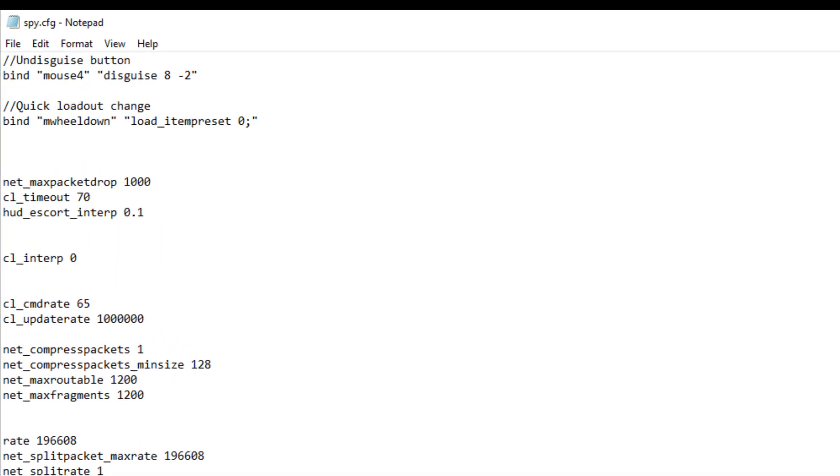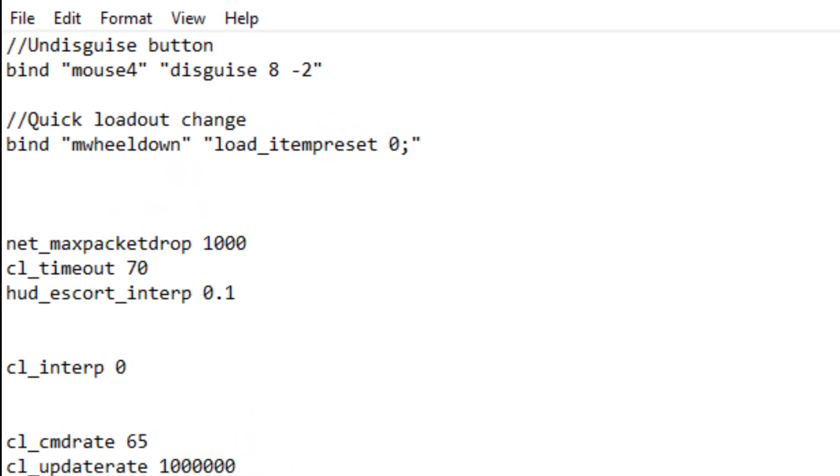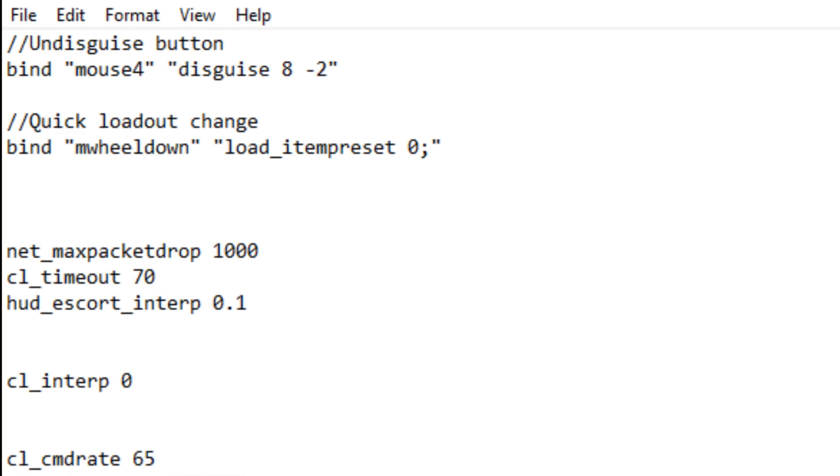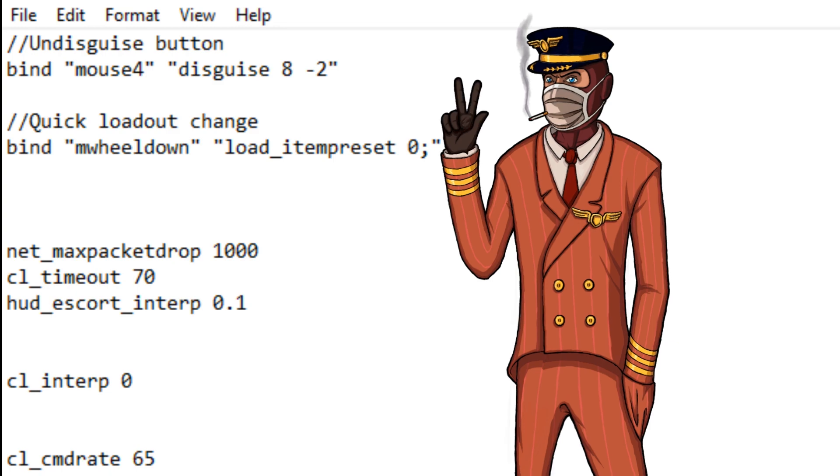In the same folder you'll also find a file called spy.cfg. Open it up and at the top you'll find the undisguise button and the quick loadout change binds. Mine are set to mouse4 and mousewheel down. You can replace those two keys with the ones you'd prefer, but I would strongly urge you to bind these on your mouse or other buttons within quick reach, since they are both life savers.